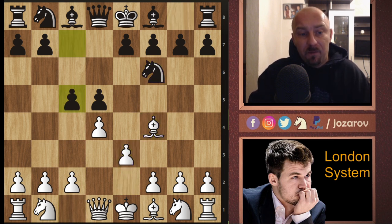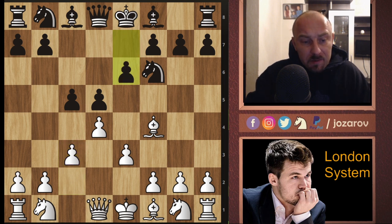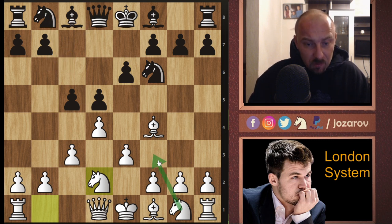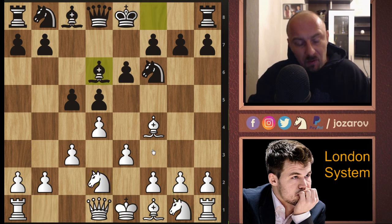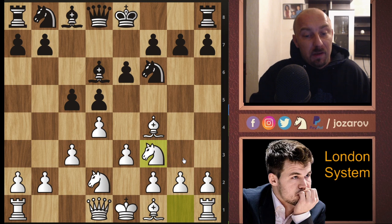If you want a better understanding about the setups, please watch the series from the beginning - part one introduction video, part two, three and so on. I've explained many great strategical and tactical ideas in the London System. So: c5, we have c3 - the normal London System setup - the bishop is out, we're building the fortress on dark squares. Here e6, and now knight from b to d2, a very important move staying flexible with this knight.